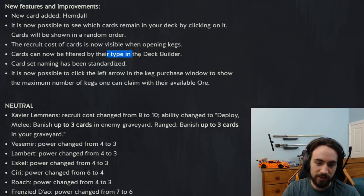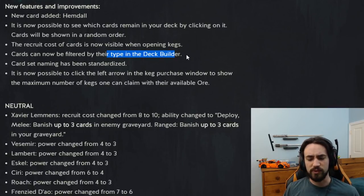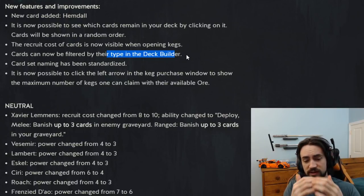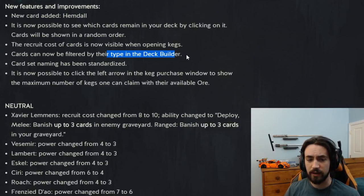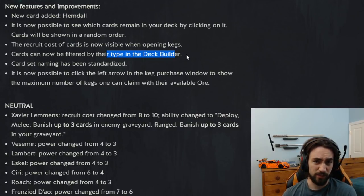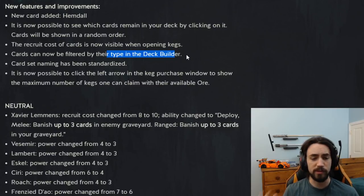Cards can now be filtered by their type in the deck builder. In the deck builder on the right-hand side where you select premium, non-premium, owned, unowned — you can now click on artifact-only to see a full list of all artifacts, then all specials. They also added the units category. So this is a nice filtering option: if you want to play a deck with a ton of artifacts, you click the artifact button and get a full list.